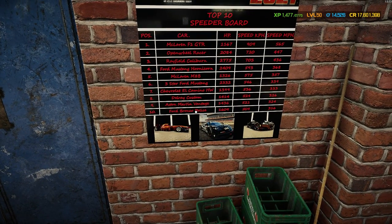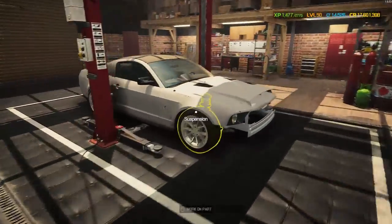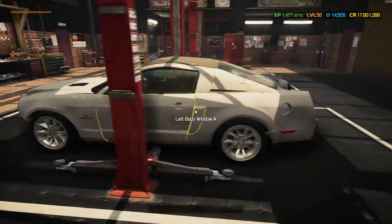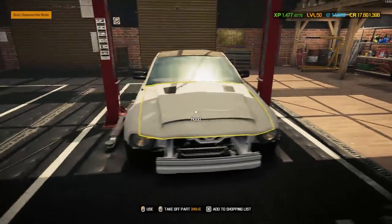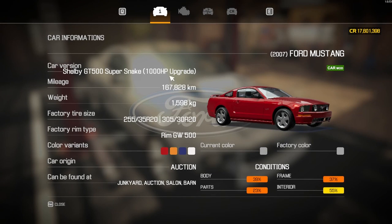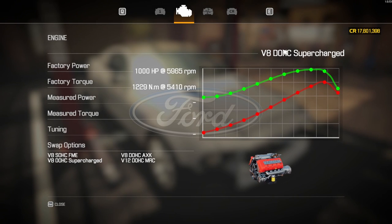Today we're back with another Ford Mustang - this is a good one. This is the Ford Mustang Shelby GT500 Super Snake with the 1000 horsepower upgrade. This thing is a little bit insane; it's quite lightweight and has done 167,000 kilometers. I picked it up from the auction where I got a little bit ripped off - nothing special, only 1,500.